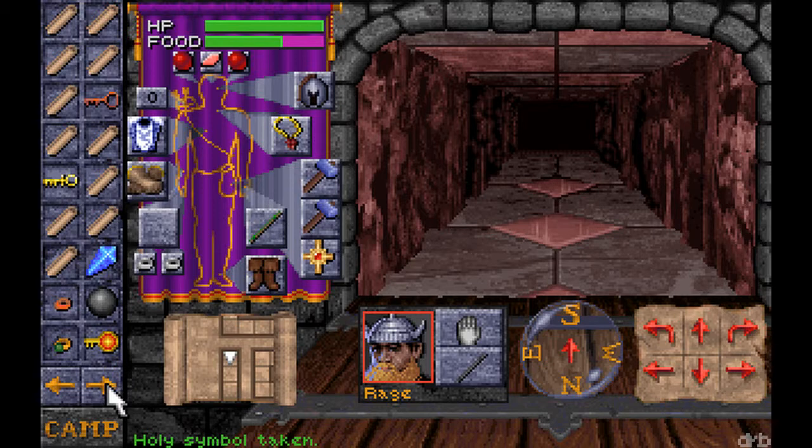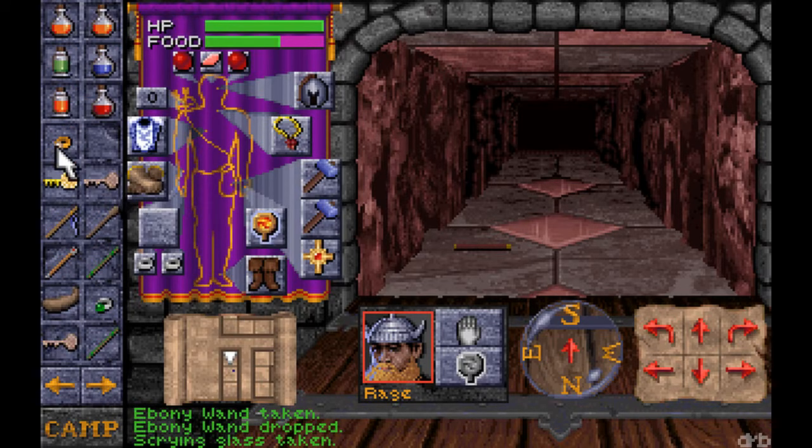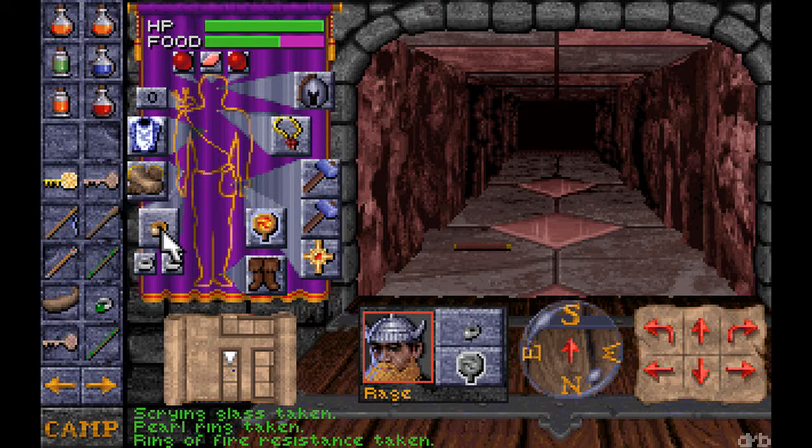A lot of this stuff was magic. Where's that mirror? Here we go. I cannot remember — I think I encountered Pearl Ring, but I did not write it down. But I will this time. Alakazam! Alakazoo! Tell me what this ring might do. Ring of Fire Resistance. I knew that seemed familiar.